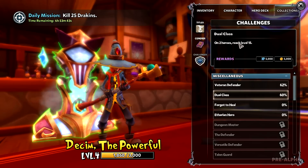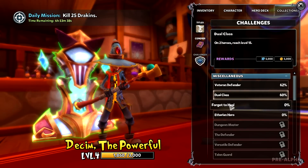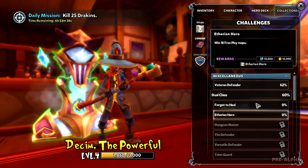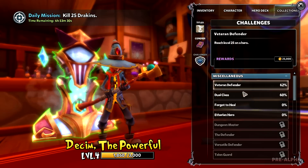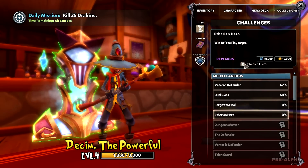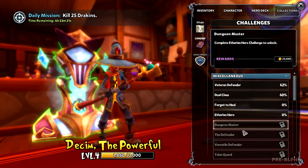I don't understand. Reach two heroes. Oh, maybe it's because I deleted my other character. But yeah, as you can see here, there's rewards. You get one gold for dying. I'm not going to die today. We have Ethereum Hero — I guess that's a title. Dungeon Master: Complete Ethereum Hero Challenge to unlock.